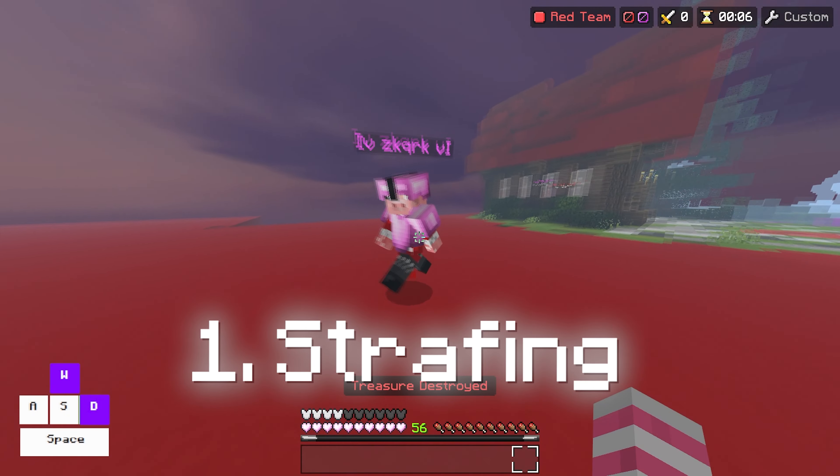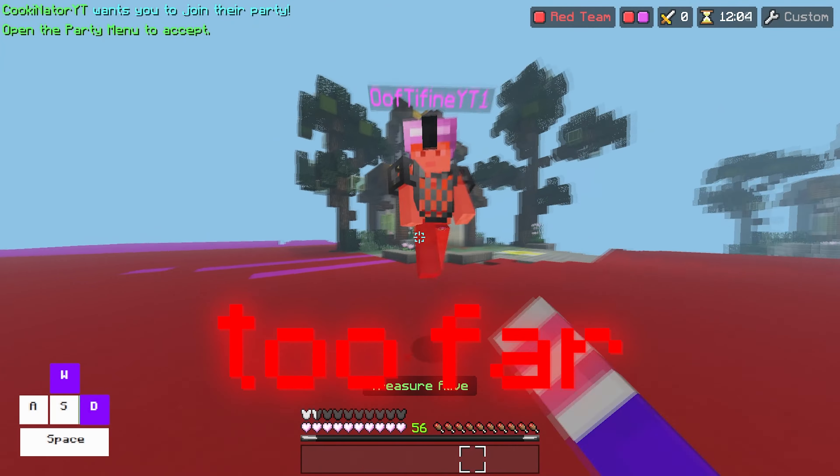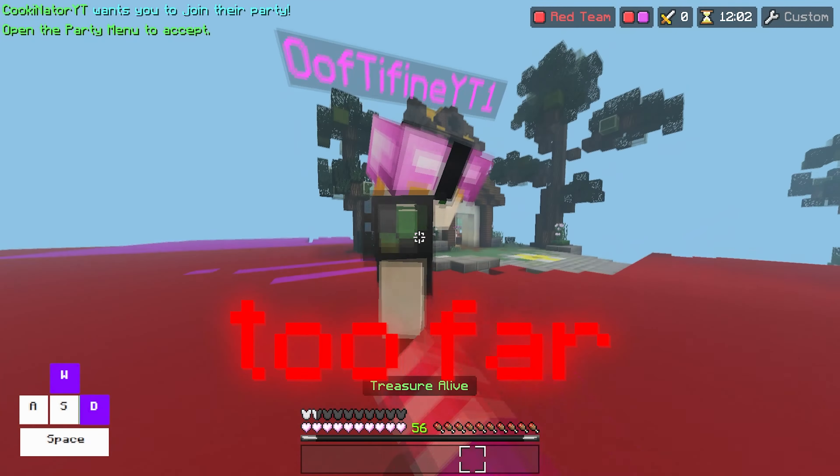Start off by strafing. Strafe in a way that will get you as close to your opponent as possible, but don't get too far from your opponent when you're Hit Selecting — this will get you comboed.